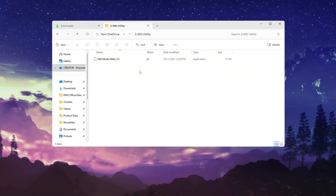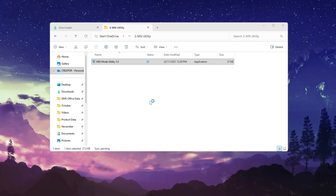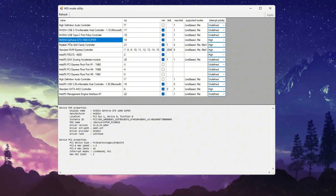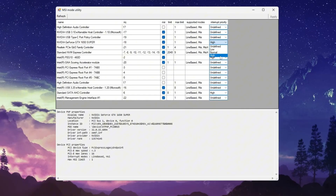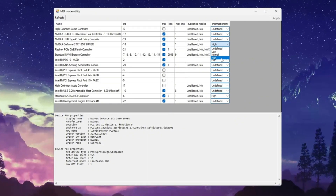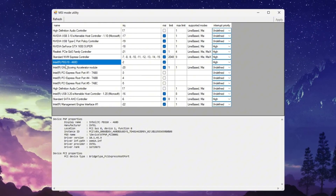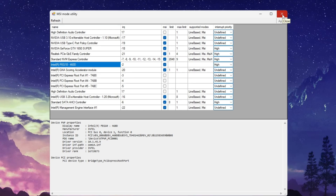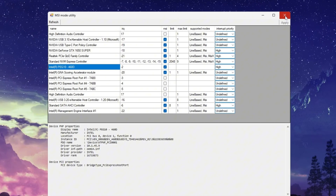Now it's time to make your GPU respond faster to what's happening in the game. Download a small program called MSI Mode Utility Tool — you can find the link in the video description. Once opened, you'll see a list of all the hardware devices connected to your PC. Look for your main GPU — it'll usually say Nvidia GeForce or AMD Radeon depending on your setup. Once you've found it, check the box under the MSI column, then change the Interrupt Priority to High using the drop-down menu. This gives your GPU higher priority when your system is sending commands, so it reacts quicker and gets resources faster. If you also see an integrated GPU listed like Intel UHD Graphics, you can optionally repeat the same step for it. Finally, click Apply at the bottom. These settings help your GPU communicate faster with your CPU, reducing input lag and eliminating stutters — giving your game that instant, snappy feel.